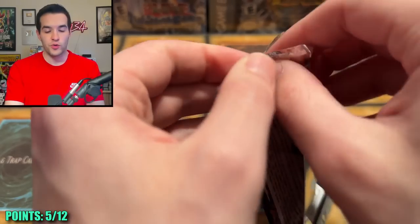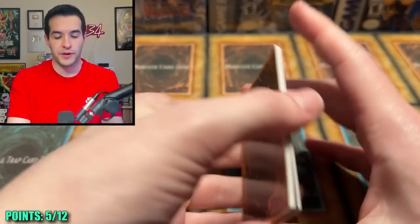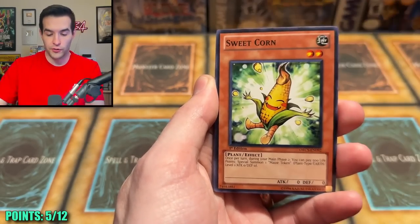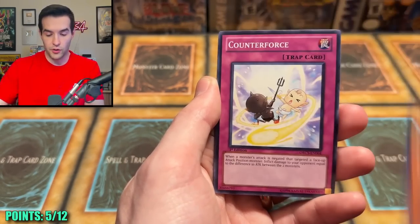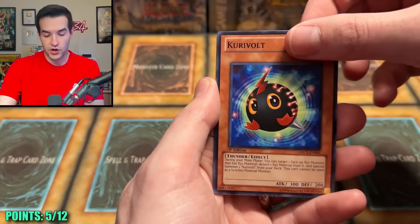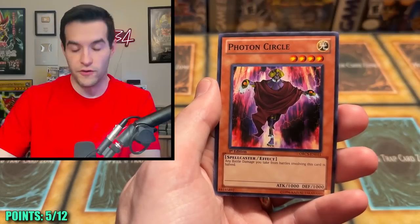Order of Chaos time — first edition. Will we pull the Ghost Rare? I think I probably need that one in Ghost Rare for my binder. Earth Armor Ninja, Sweet Corn — he's sweet, he's corn. Photon, the Pluro, Counter Force, Curry Volt, Gagga Volt, and a Photon Circle.